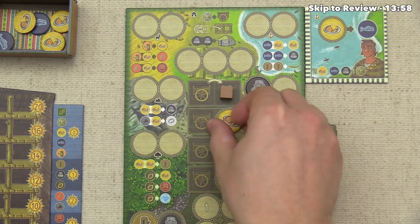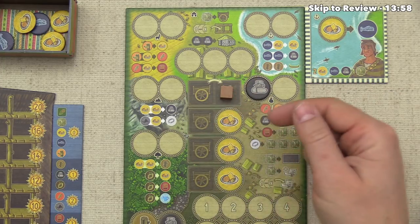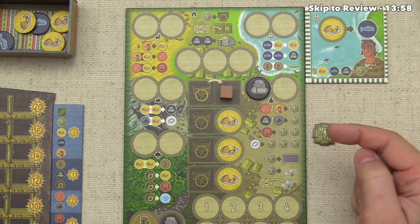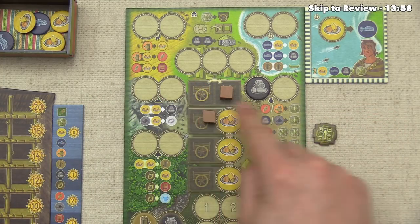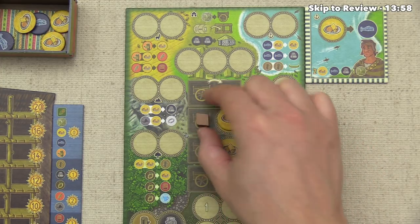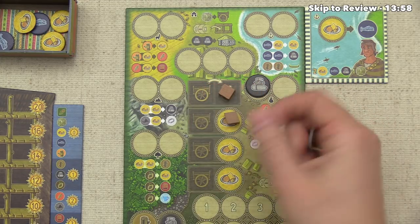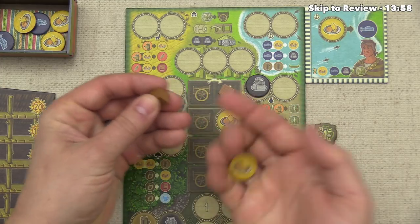You can't use a movement slot if there's no food on it. But if you had a food there and later bought a cart, you could use that cart to once again move one to three locations. The base move is just one spot. Carts are essentially an upgrade to movement slots — if you have food placed there and upgrade it with a cart, you go from moving one spot to moving one to three.